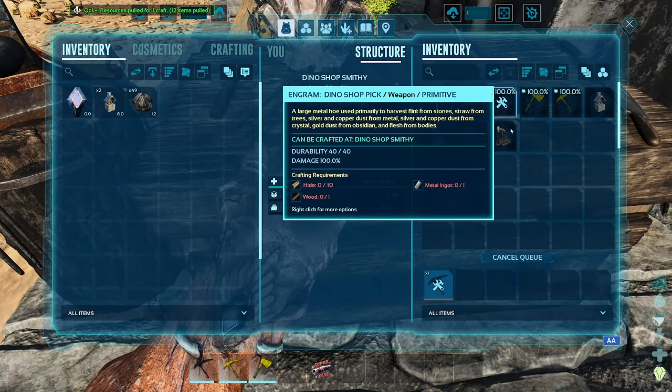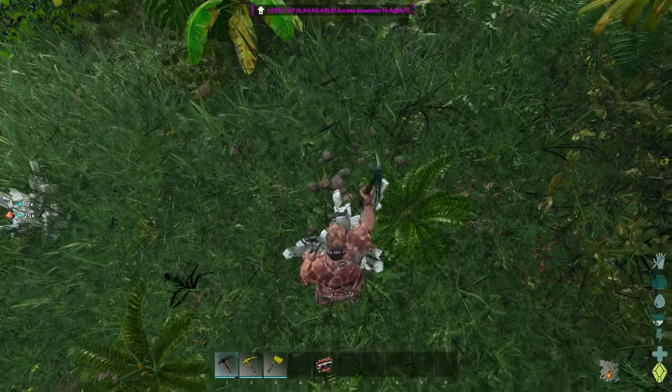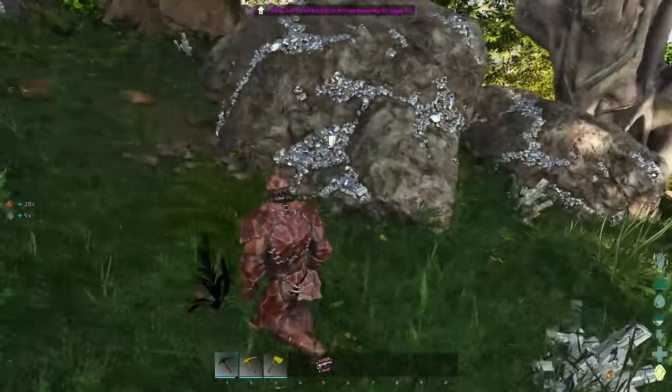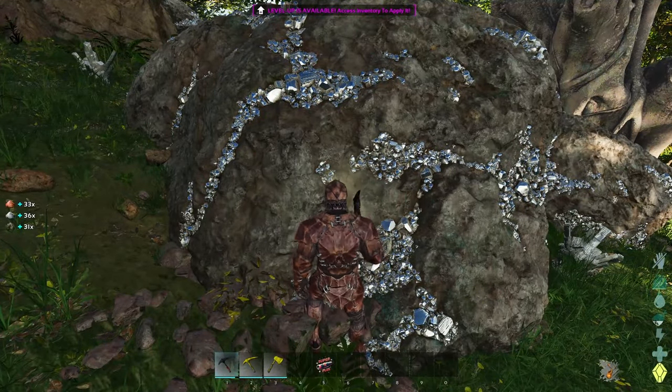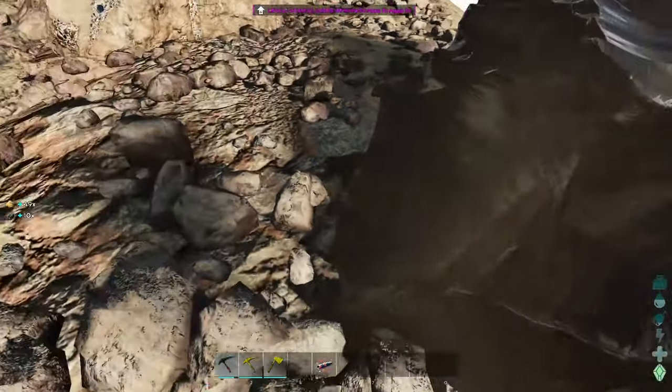Once you've unlocked Dino Shop, make yourself the Dino Shop primitive pick. Head off to the usual metal, obsidian, and crystal haunts. Crystal will give you copper dust, metal will give you silver and copper dust, and obsidian will give you gold.